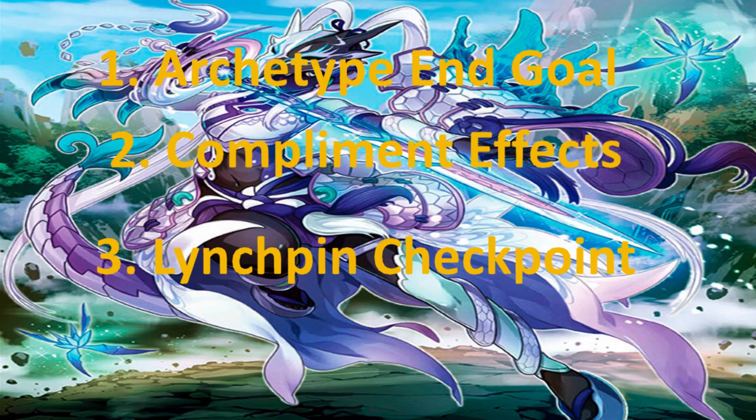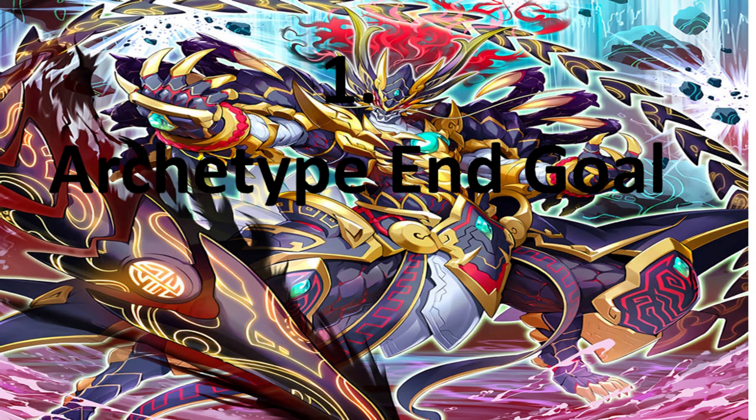Point one: Archetype End Goal. When it comes to building your board in Yu-Gi-Oh, you will need to know the end goal of the archetype that you are playing. Whatever deck you are playing, it will have an end goal — an ideal board that the archetype wants to make. You need to construct your deck to facilitate that ideal board. That is how we take our first steps in building the board.